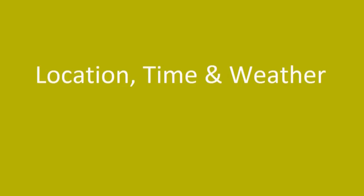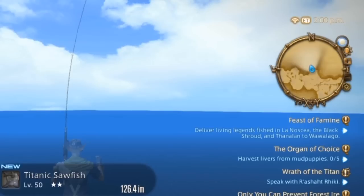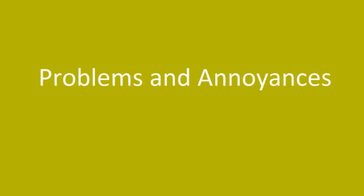Let's move on to location, time, and weather. Cape Westwind is north of Vesper Bay, which is west of Horizon. 10 floors has been my location of choice, but anywhere in Cape Westwind should work. Fishing time between 9 a.m. and 4 p.m. is everything I've read on the board — I haven't been able to prove or disprove that, but my catches here were both around 2 p.m.